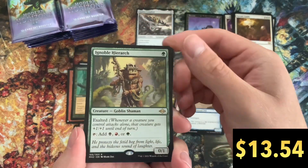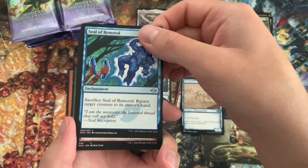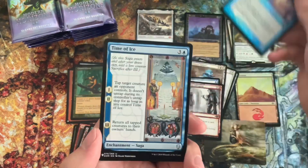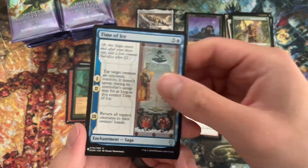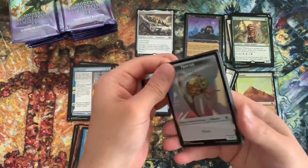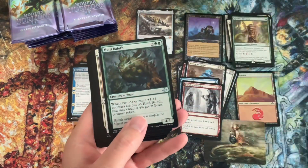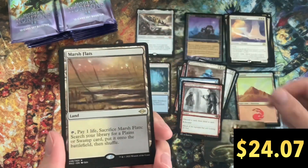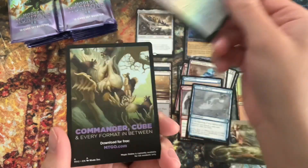We've got an Ignoble Hierarch — another great card. I would argue that card might be a little undervalued at the moment, simply because the market got a little flooded with them with this printing in Modern Horizons 2. We've got another list card — Time of Ice Saga. But that Ignoble Hierarch, you would expect it to be around the same value as the Noble Hierarch. Next pack — we've got a Timeless Dragon again. And our second fetch, a Marsh Flats. That is the least valuable of the five fetches, but we'll take what we can get.